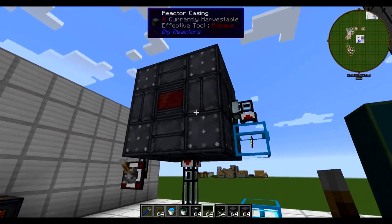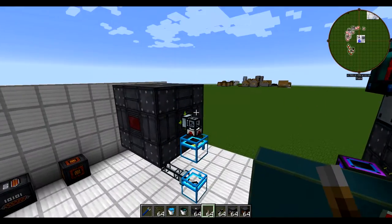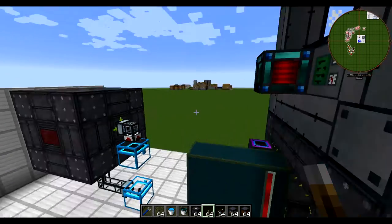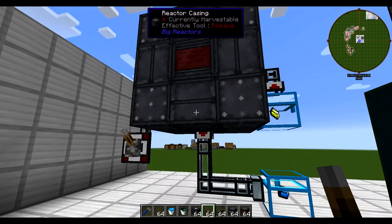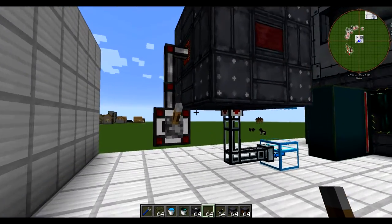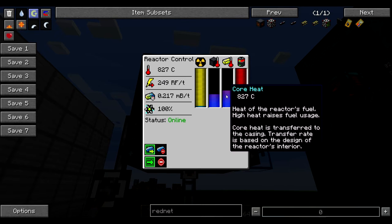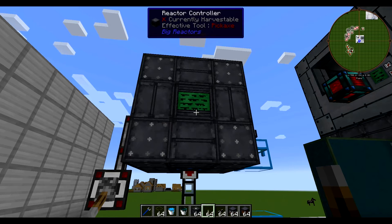That's pretty cool, especially if you have a comparator hooked up to something like a resonance energy cell — all kinds of things can let you see how much power is in your network, and it'll automatically kick the reactor on and off as you need power. That way you're not wasting anything — like we are here with a full energy buffer still using fuel, which is probably not ideal unless you have boatloads of Yellorium.